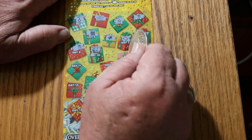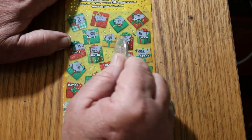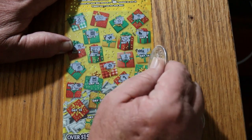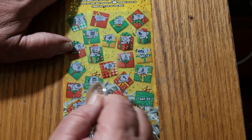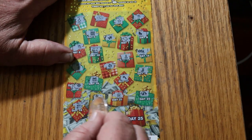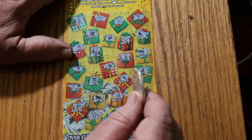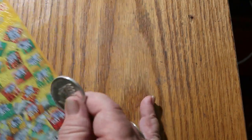A train, candle, some lights, snowman, ornaments, snow, a drum, candy cane, stocking, scarf, sleigh, a globe, some bells, reindeer, cocoa, and a horn. So we got two Santa Claus symbols — here and there. Five dollars there, ten dollars there for fifteen. That works.